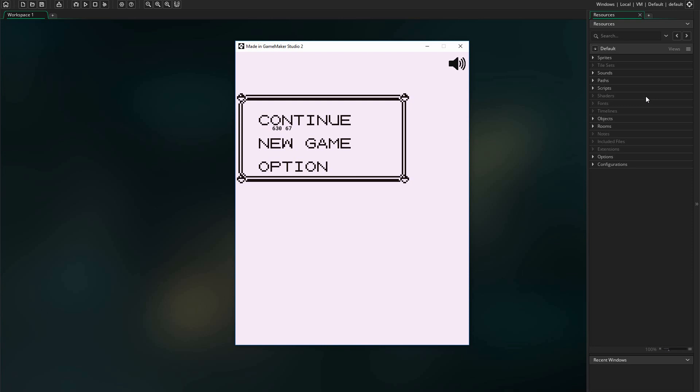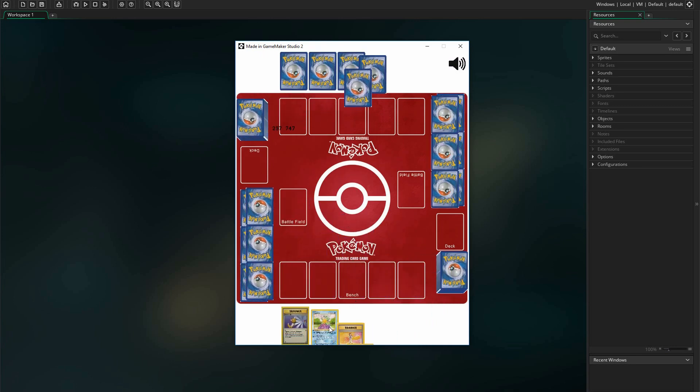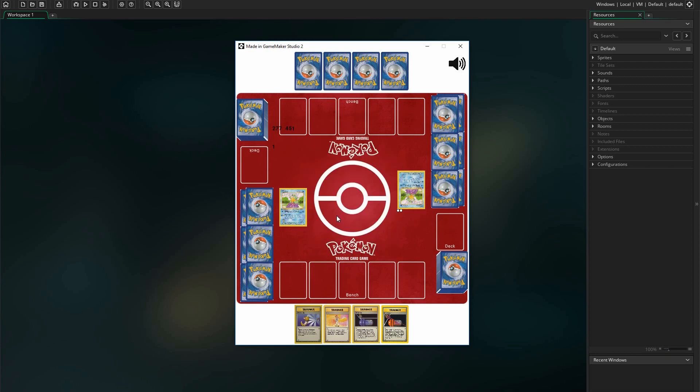Hello everybody and welcome back to another card game tutorial video. In this video we're going to be working on coding attacks for our game, and in the next video we're going to add summoning and defeat animations. So if you're interested and want to see more, be sure to like, comment, and subscribe. And if you want to support this series, be sure to check out my Patreon linked in the description below.